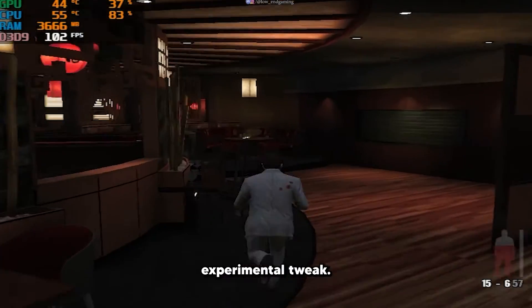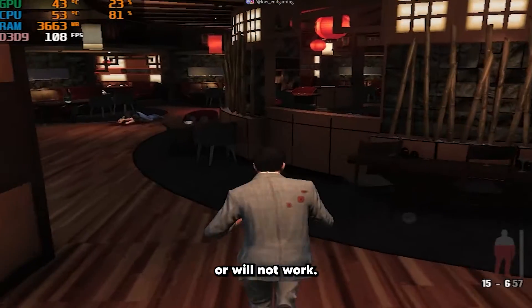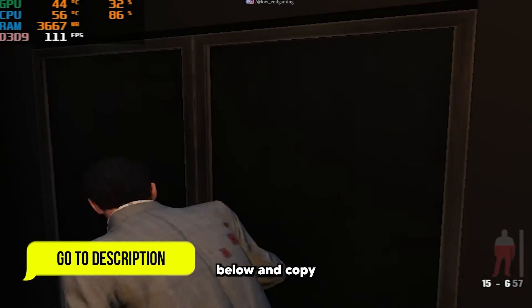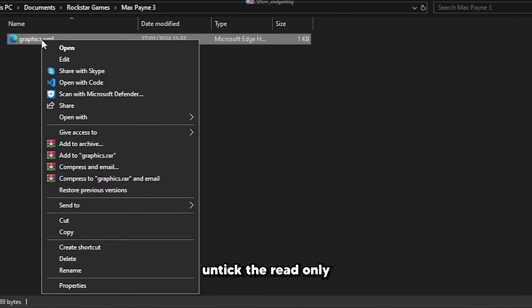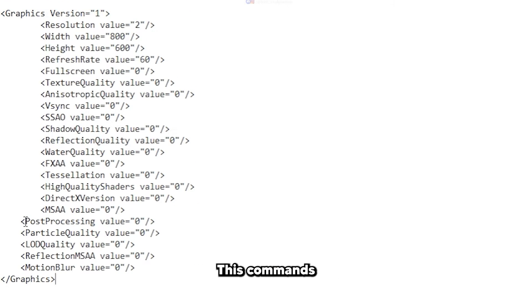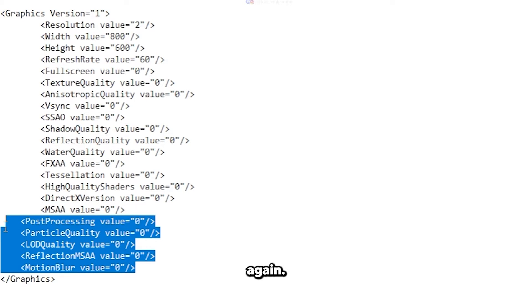Now this is an experimental tweak — this will work or will not work, so just give it a try. Go down to the description below and copy the following commands. Untick the read-only, open the config file, and paste these commands. Again, save the file and make sure to set it to read-only.